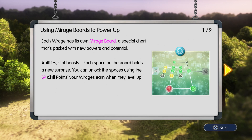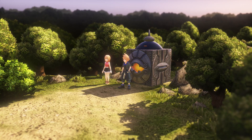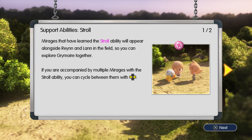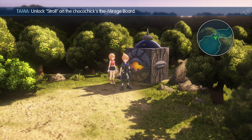Using mirage boards to power up: each mirage has its own mirage board, a special chart packed with new powers and potential — abilities, stat boosts. Each space on the board holds a new surprise. You can unlock spaces using SP your mirages earn when they level up. Some spaces cannot be unlocked until you meet special conditions. Mirages that have learned the Stroll ability will appear alongside Rain and Lan in the field. Strolling mirages will sometimes discover useful items, so try bringing different mirages to different places.